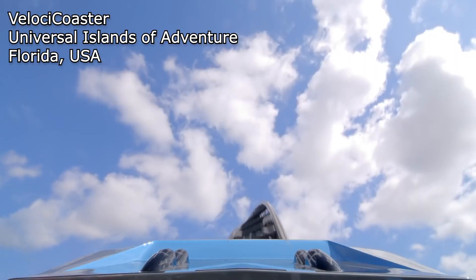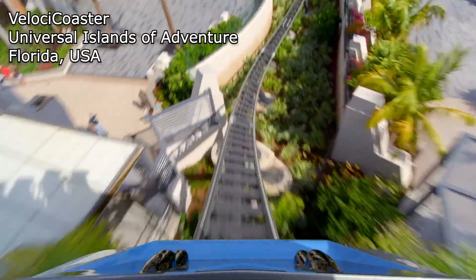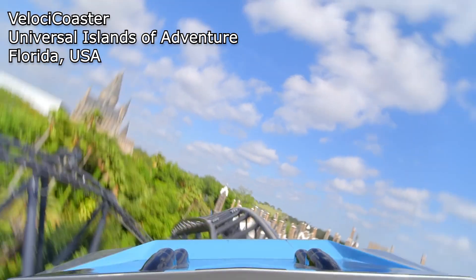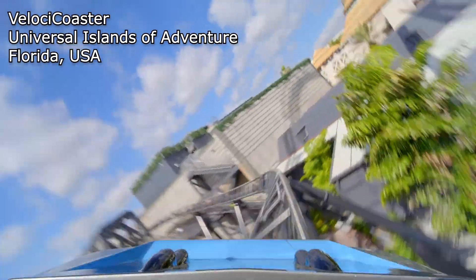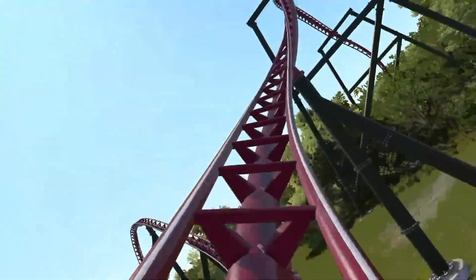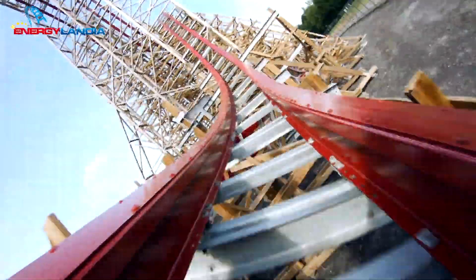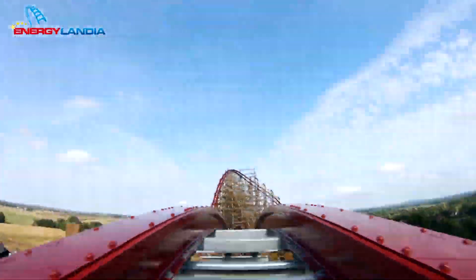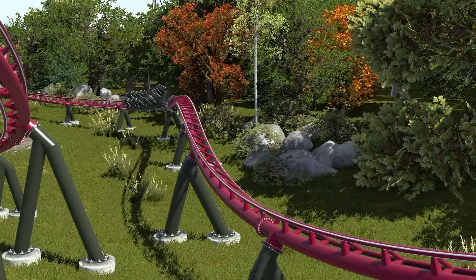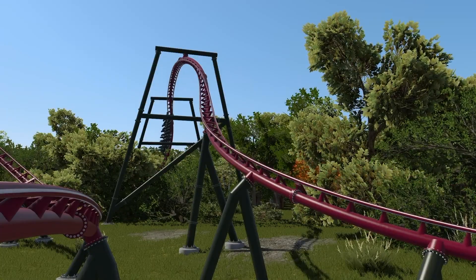For Velocicoaster: the Immelmann and Dive Loop at the start, twisted hill, top hat after the second launch, stall, wave turn, outer banked hill, Mosasaurus roll, and then a twisted hill right after the Mosasaurus roll. Now we're going to put all of these elements into categories, because we don't want two of the same unique element in one ride. That's fine for common elements like speed hills, camelbacks, or twisted hills, but you don't want two outer banks or two stalls in the same ride unless they have really different shaping.